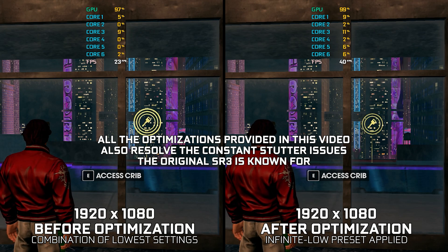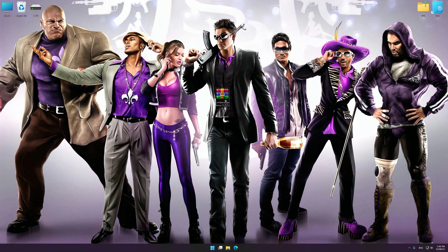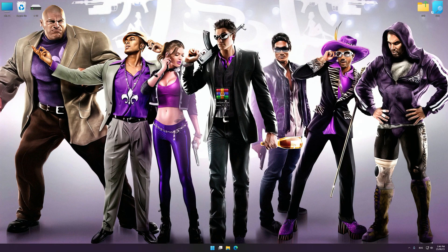Instead of benchmarking the game to see how it performs on specific PC hardware, let's see what we can do to optimize the game for the maximum possible performance. Before we proceed with the optimization process, download and install Low Specs Experience. The download link for Low Specs Experience is available in the video description. Low Specs Experience is a PC video game optimization solution that I developed, which allows you to optimize your favorite PC games for maximum performance.